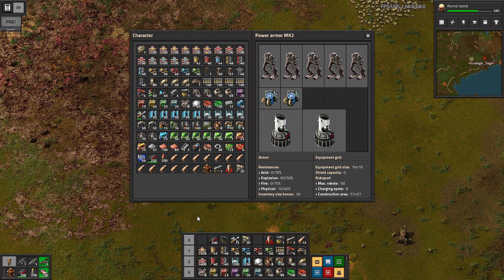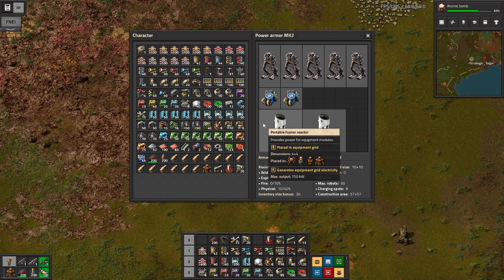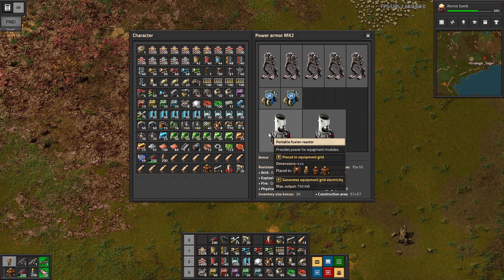We'll start with our armor. Power Armor Mark II has a 10x10 grid, up to a 30 inventory size bonus, and the usual enhancements to our resistances. The key item here is the portable fusion reactor in the larger grid. It's 4x4 for the fusion reactor — quite a lot of space — and these are not super cheap to build. But they produce 50% more power than if we put 16 portable solar panels in here, and they can run during the entire day, so they don't have that 30% energy loss you would get running solar power.